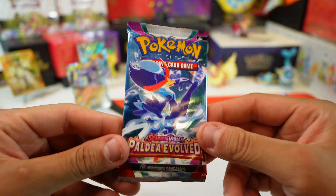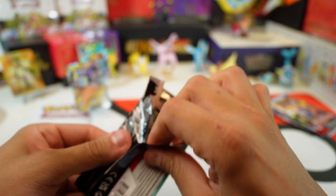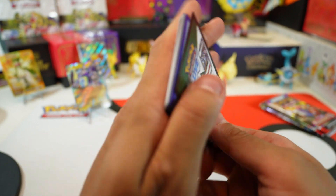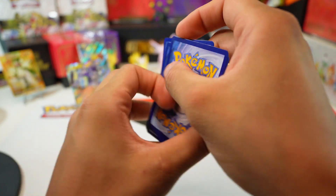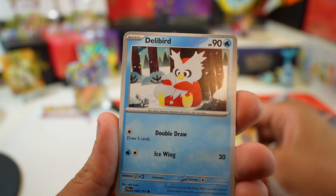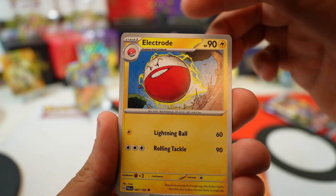Let's put the promo here for some good luck and start off with the Paldea Evolved. Usually I go old to new, but we'll do new to old today. Oh wow — very surprised at the packs, very surprising in a good way. Fighting energy, Marowak, Mankey — I'm loving this set so far, hopefully you guys are too.